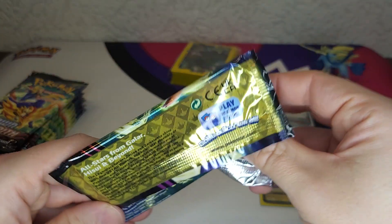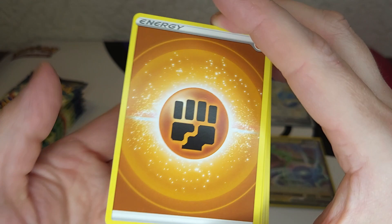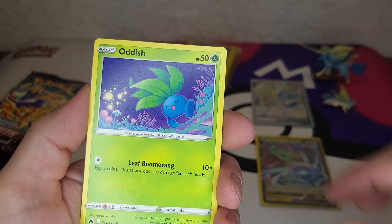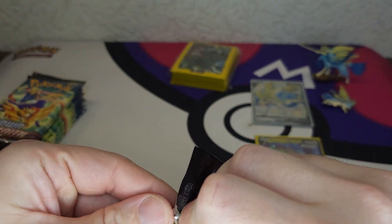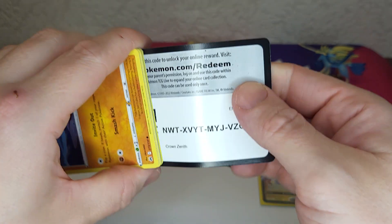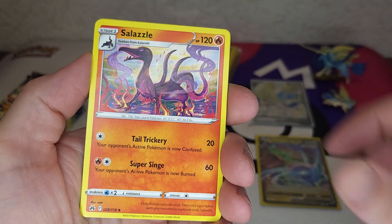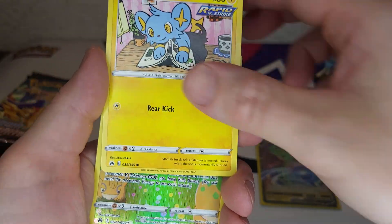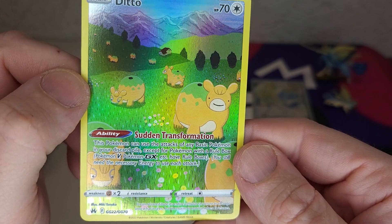Pack number two — 11 packs so a lot to open. Fighting energy, Lunatone, Rescue Carrier, Jolteon, Mr. Mime, Sunkern, Koffing, Aipom, Salamence, Yamask, Luxry. We also pulled the Zamazenta V card previously. Wonder Energy, Rescue Carrier, Lizard, Carnivine, Rufflet, Tangela, Ball Guy, Meowth, Shinx — already spotted — Ditto, and Tangrowth. Very nice Ditto, cool card!